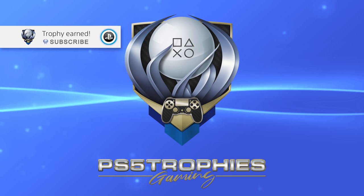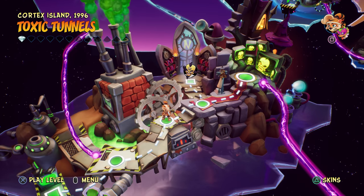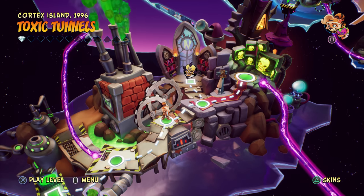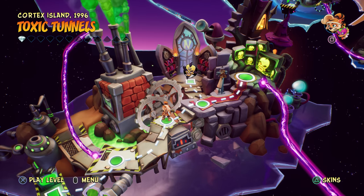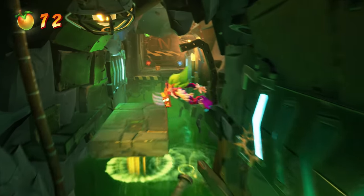Hello guys, I want to show you the Gauntlet here in Crash Bandicoot 4. The Gauntlet is located in the Toxic Tunnels. Make your way through the Toxic Tunnels until you find the big door with the colored gems in the corner. If you have collected all four gems throughout the game, the door will open.